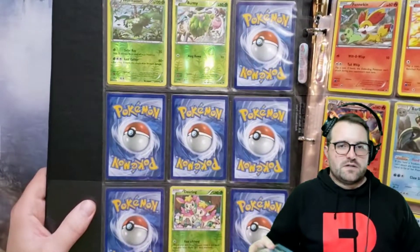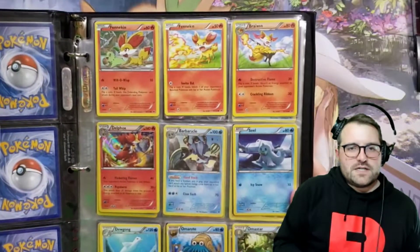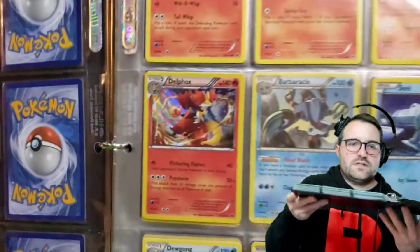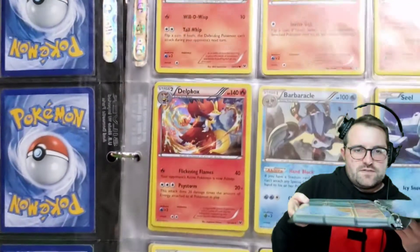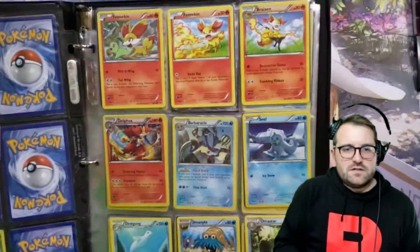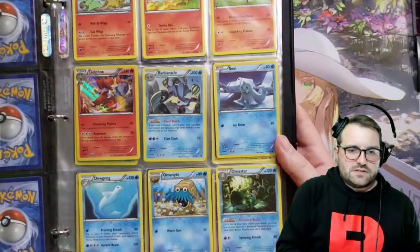The first page there, it looks like we do have some reverses on the back. We have Fennekin, Fennekin breaks in. Delphox — really cool Delphox. There's nothing like a good holo rare when it has a lot of stuff that kind of stands out and almost makes it like a 3D effect by using the holo on certain areas and not on others.